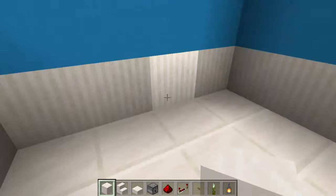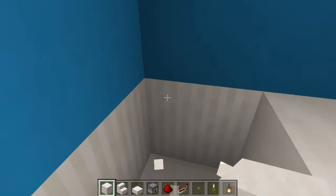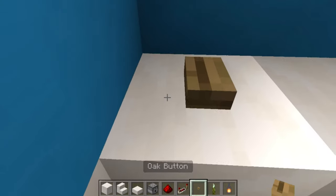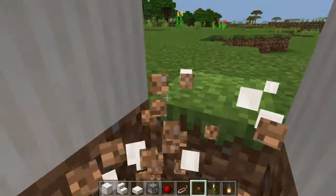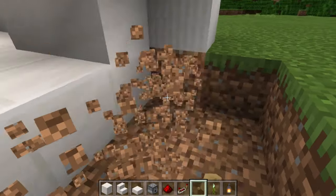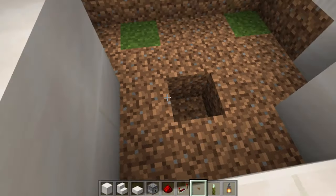To start, place two smooth quartz slabs in this corner — one there and one there. Mine out this one here because we're going to have a button here in the future. Then mine down like that, out this wall just like this, then mine all the way across one block before the end, and mine out these pillars as well. Then mine out those bits of dirt. Continue to mine out this wall until you have a big gap like this.